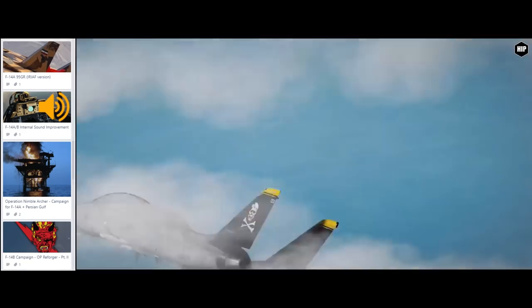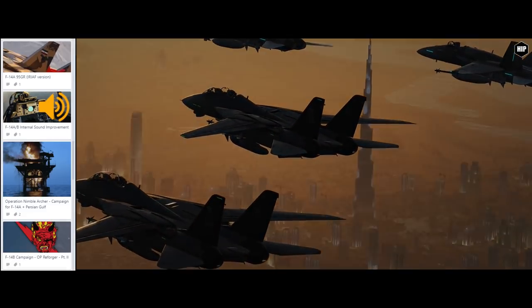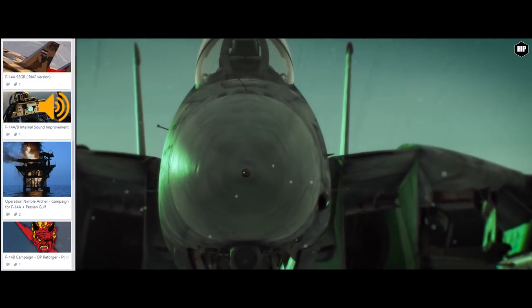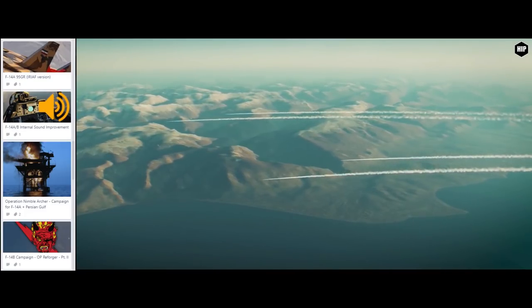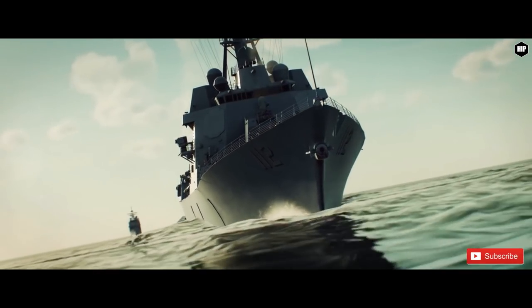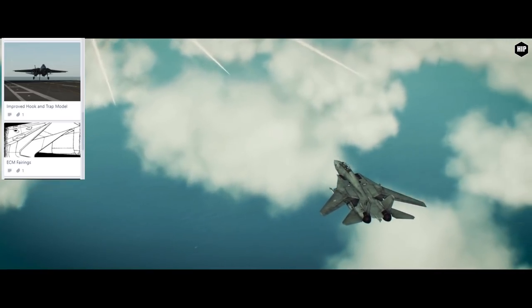Operation Noble Archer aspires to recreate three events between 1987 and 1988 during which the US Navy fought an undeclared war against Iran. Part 2 of the Reforger saga is also coming as a third and free bonus campaign for the F-14 Tomcat, focused on air-to-ground missions. Additionally, Heatblur will add an improved hook and trap model with improved physics, damage, and visual representation.